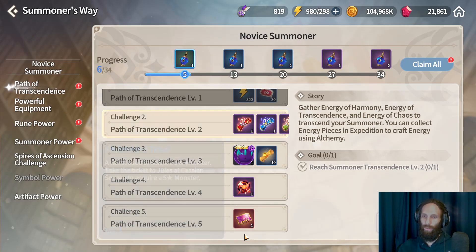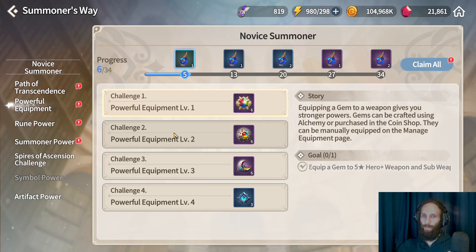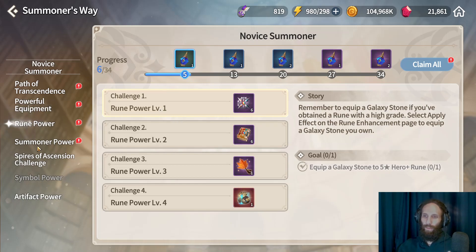The Summoner's Way rewards include max marble, devilmons, a selection ticket, legendary scrolls, and a lot of other really good stuff.